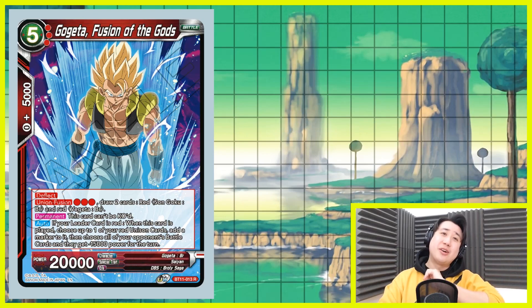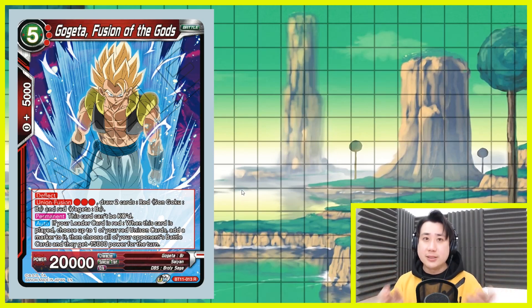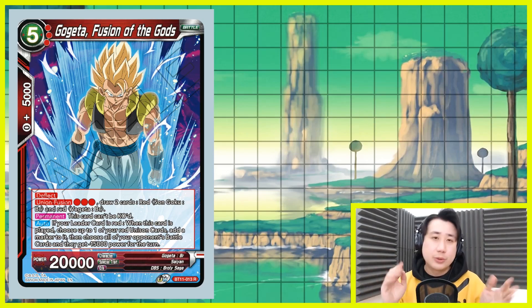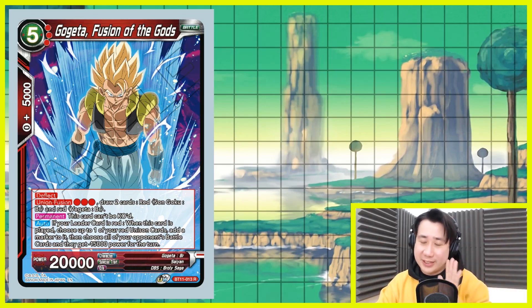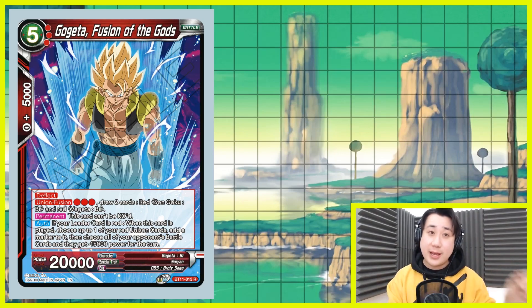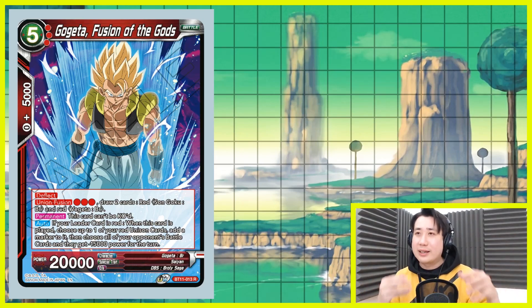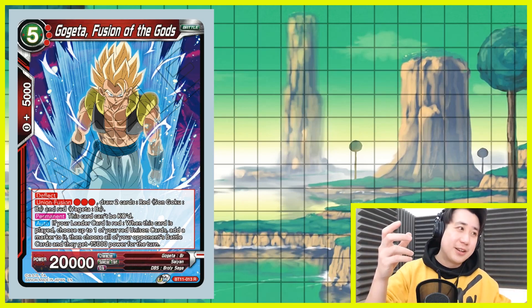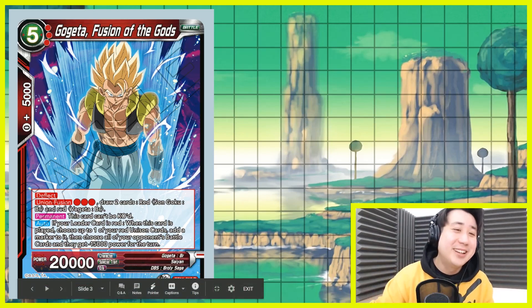Let's talk about the Gogeta engine — Gogeta Fusion of the Gods. D-Flag, tap 3, one Vegeta and Sangoku BR discarded, you get to draw two cards. Permanent: it cannot be KO'd, meaning your opponent can swing into him and put him in rest mode, but you're never going to use him to swing — that's not the whole idea. Also, when your leader card is red, which we are, when this card is played, choose up to one of your red unison cards and add a marker to it, then choose all of your opponent's battle cards and they get minus 15k power. So if they want to go wide, like Garlick Jr., Lord Slug, or the series 12 red, they will have to keep on milling. If they have 6 cards and Gogeta comes out, they have to mill 6 — and to add salt to the wound, you get to draw a card if your leader is awakened.